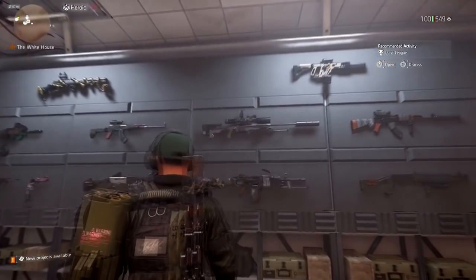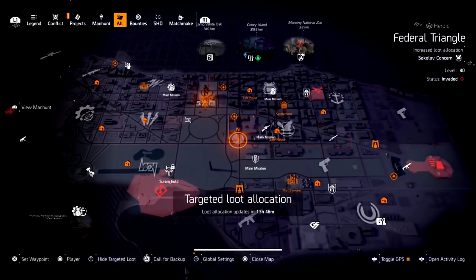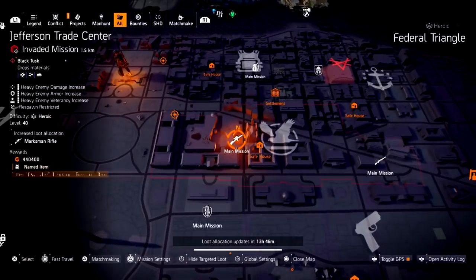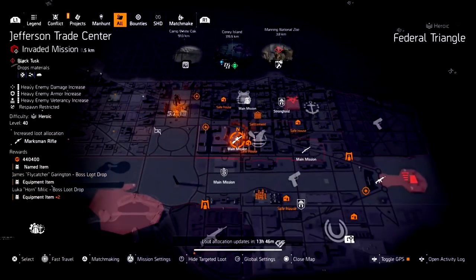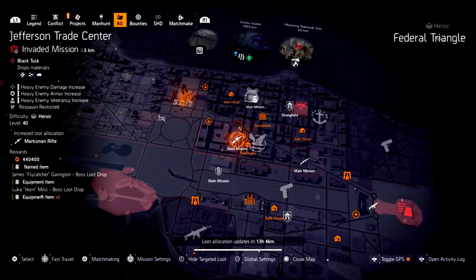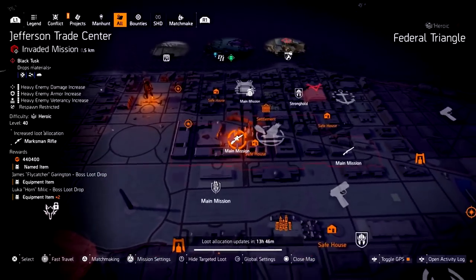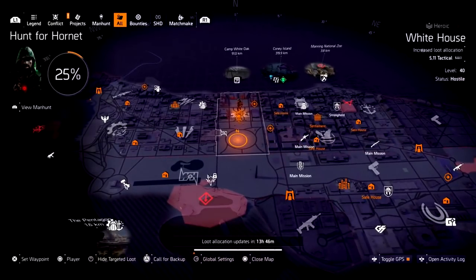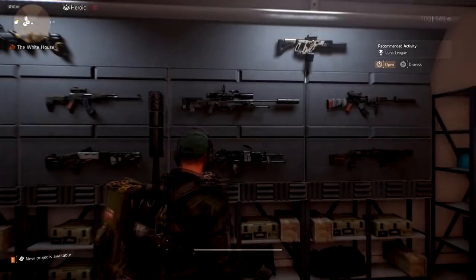The final weapon on this wall is the Nemesis. The Nemesis is a quest item that you have to do and it's kind of time-gated. But once you do get it, you can just farm the open world to get a second one through target farming. You do have to complete the quest before it goes into your targeted loot pool, unless they change that.